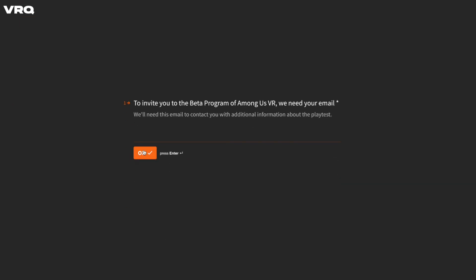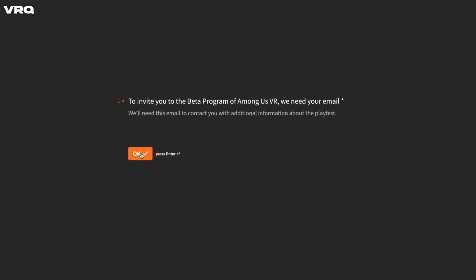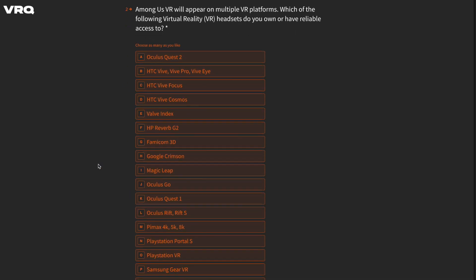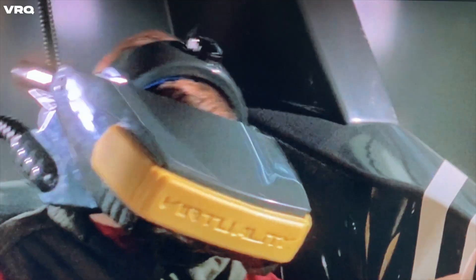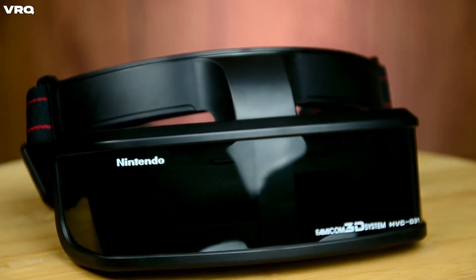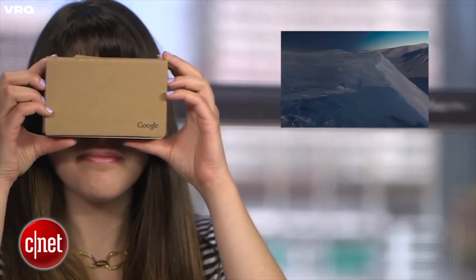If you decide to sign up, and I think you should, you'll be asked for your email and which VR headset you own. You may notice some fun meme-like options such as the 1990s arcade virtuality, the sensorama, and the Famicom 3D, which gave me a good chuckle. It's just too bad Google Cardboard didn't make the cut here.